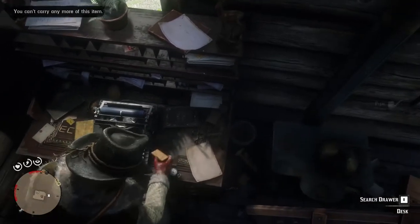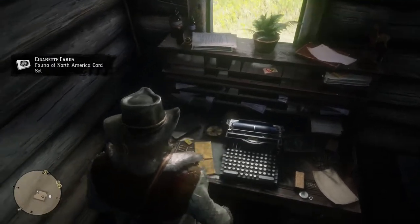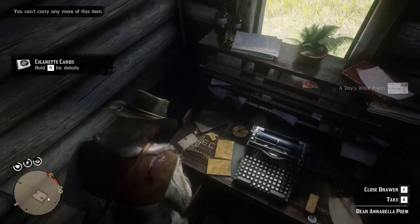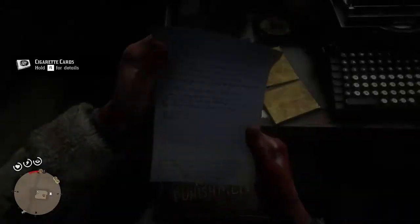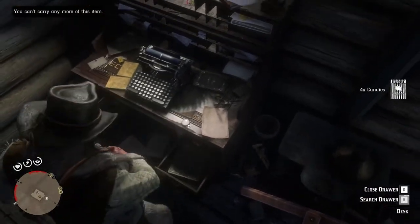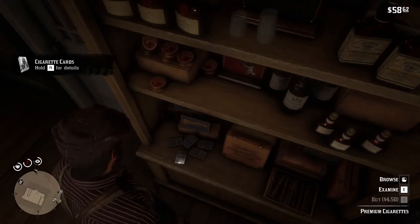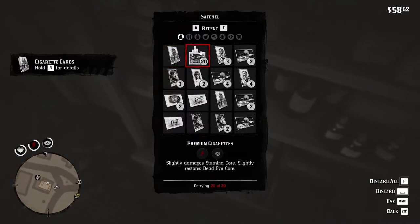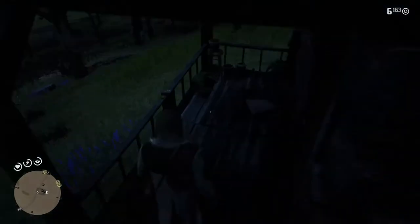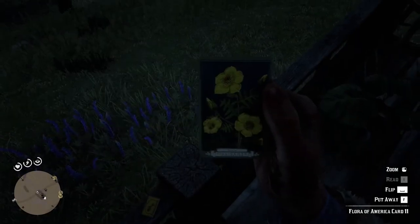On the other side of the typewriter you will find a pipe you need to collect for an item request Dutch will give you later in camp. Inside the drawers you will find some letters on the right side, while on the left there are some supplies and a premium cigarette pack that will give you an extra random cigarette card. In case you can't collect it, just open your inventory and throw away all cigarettes you already own. Also don't forget to get the 11th fauna cigarette card on the railing in front of the entrance of this house.